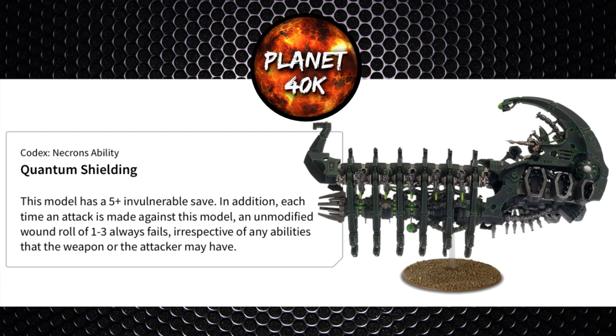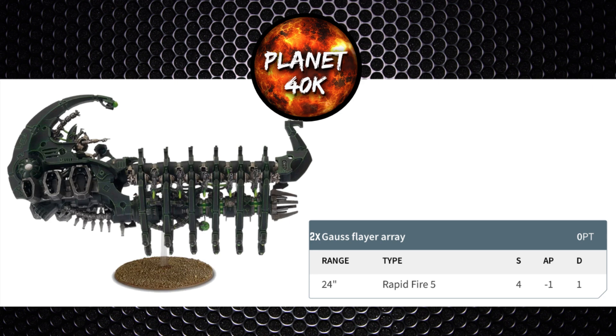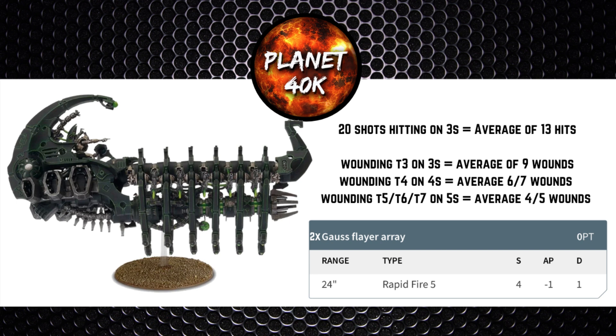Let's get stuck into the weapons. It's got 2 Gauss Flayer Arrays, both 24-inch range, Rapid Fire 5, strength 4, minus 1 AP and 1 damage — basically the same weapon as a Warrior weapon. Within Rapid Fire you'll be taking 20 shots hitting on 3s, roughly getting 13 hits. Wounding Toughness 3 units on 3s gives about 9 wounds; Toughness 4 on 4s gives about 6 or 7; and against Toughness 5, 6 and 7 you need 5s, so about 4 or 5 wounds approximately. To be honest, you're not really bringing the Doomsday Arc for its small arms fire — you're most likely keeping it at the back of the table.